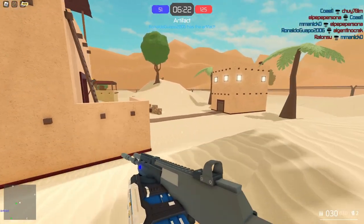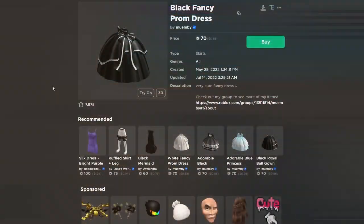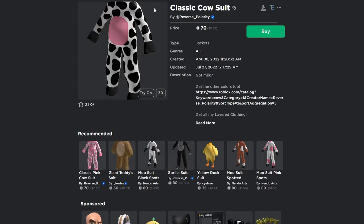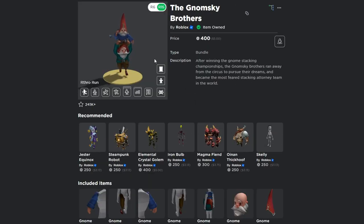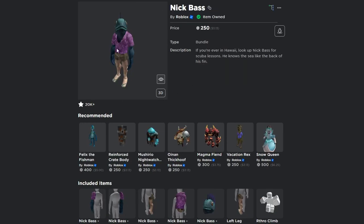I'm on the catalog right now and I'll tell you guys what to get to be able to become invisible. These are all the items you need for the glitch: the Black Fancy Prom Dress, the Classic Cow Suit by Reverse Polarity, the Sneakers White by Roblox. You're going to need the Gnome Ski Brothers bundle, which is 400 Robux, to be able to make this glitch work.